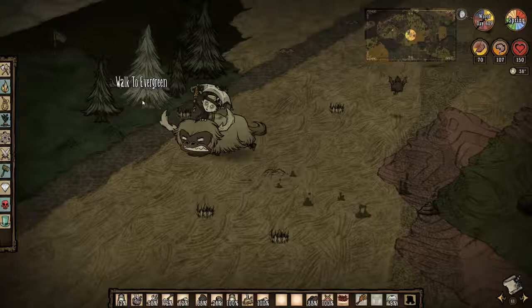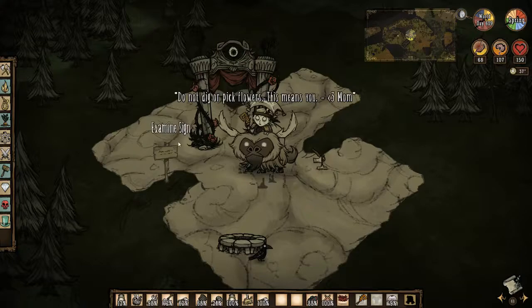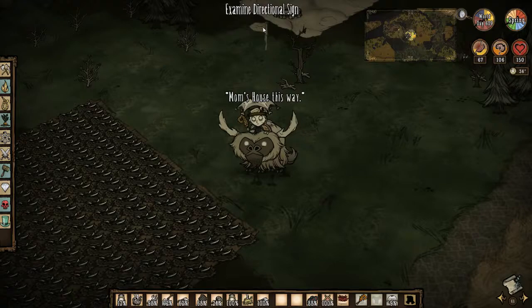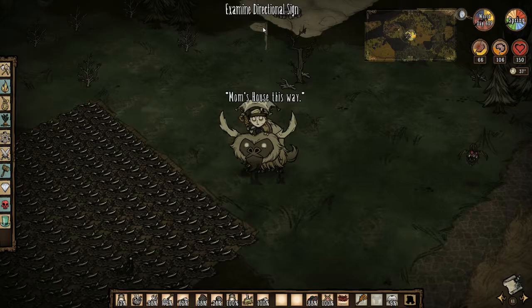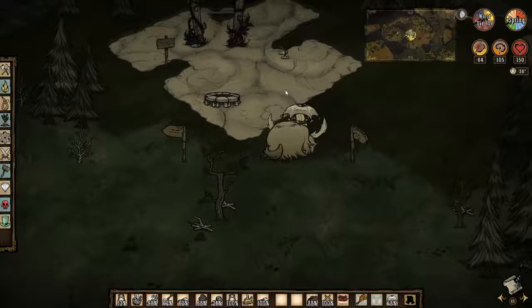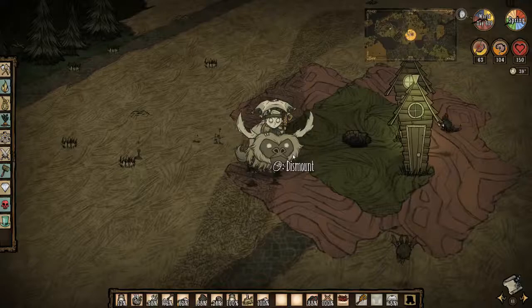Coming back down this way heads toward where my cave base entrance is. I put a couple of pig houses there to protect me from the jerky bats. Right up here is where everybody spawns in. I have signs that say do not dig or pick the flowers, because I leave the twigs, grass, berries, and all of that for new players who want to get themselves started. It's much easier if we haven't dug everything up. There are directional signs so they can find their way to my house. My tooth traps are very close to the portal as well, so if somebody doesn't know how to deal with hounds they can easily pop over.